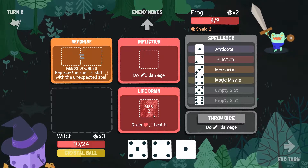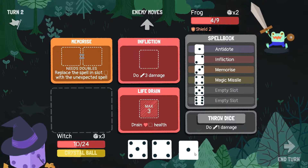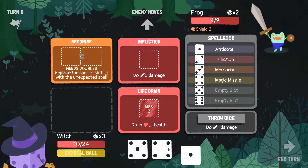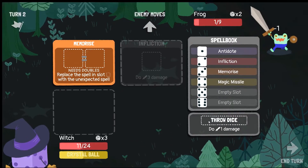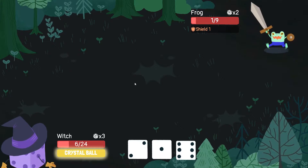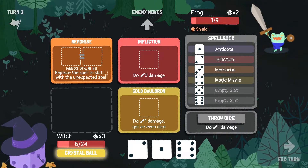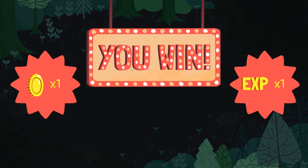Drain 3, max 3. This was a really bad turn to use the crystal ball. Or maybe it doesn't matter. I wonder if it's permanent, like if it changes our spell forever into the next fight. I hope not.